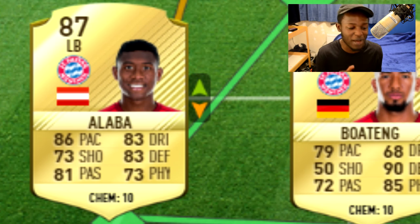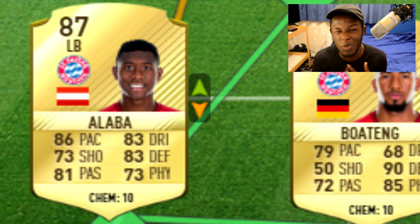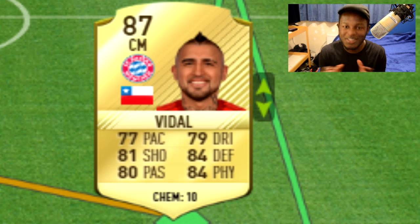Over on the left side we have Alaba. His stats are 86 pace, 83 dribbling, 83 defending, and 81 physical. He's pretty much been boosted up by two ratings, from an 85 rated card in FIFA 16 to an 87 rated card now. Definitely deserves it. In FIFA 16 he had a few position changed cards such as a CDM card and a centre back card, but left back in my opinion is his best position.